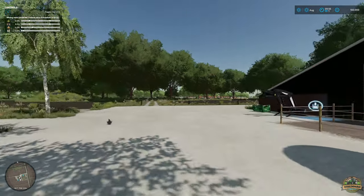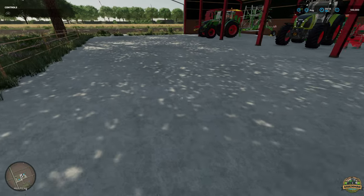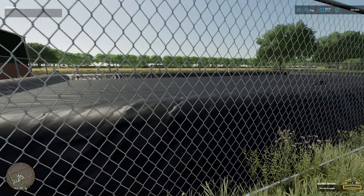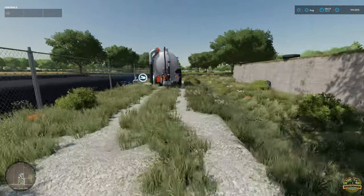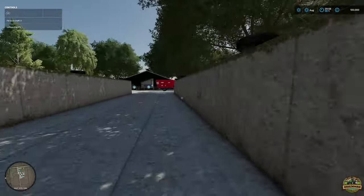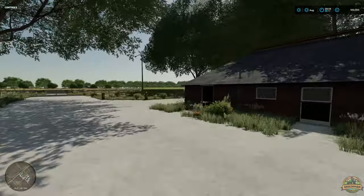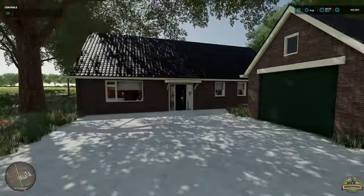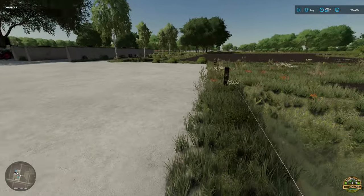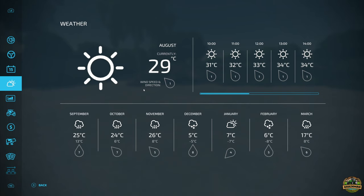Farmyard-wise, it's not massive and a little bit different to some Dutch maps I've seen — this one is more concrete rather than cobbled, which I think suits it well. There's a small shed, a slurry basin, silage clamps, and a nice cow barn. There's no sleep trigger visible, which might have been missed. There are dikes all around the farmyard, and the fences don't seem to have collisions, so be very careful when driving.